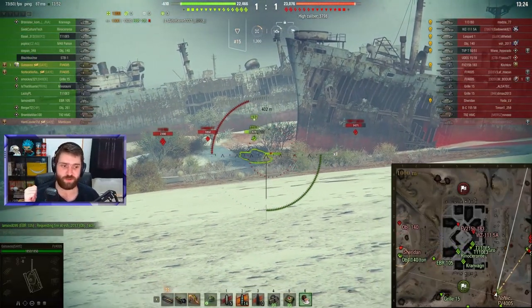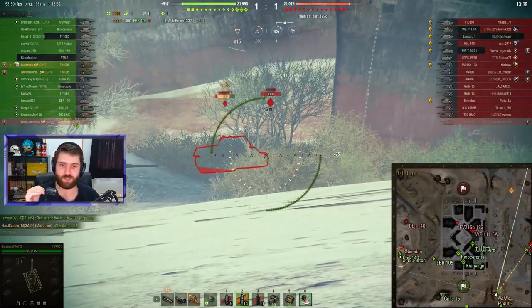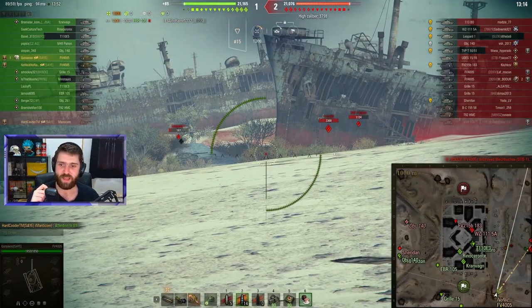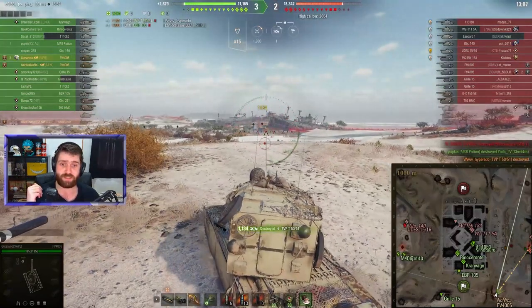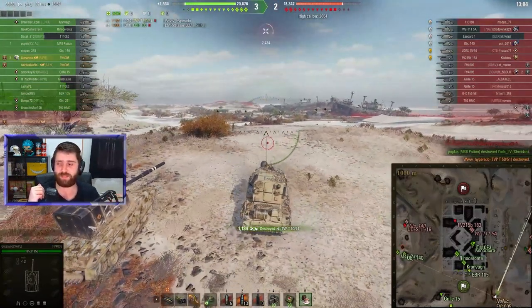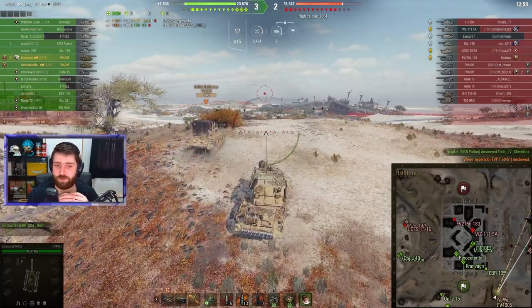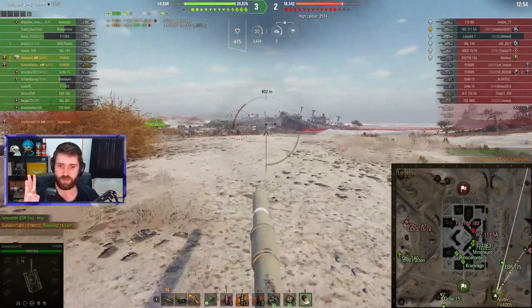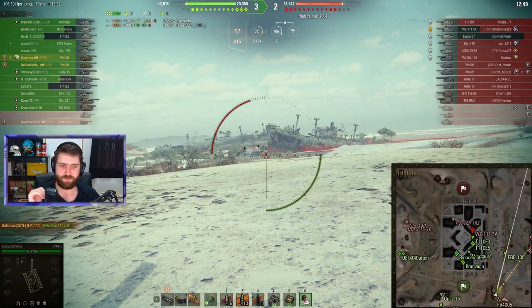Gustavo is playing on Ghost Town Standard Battle, South spawn, in a platoon with another FV4005 that just did 1,660 damage to the Leopard 1, and unfortunately with a Manticore that died earlier to an FV4005 as well. And yes, 1,134 damage into the TVP. This is actually a very interesting platoon — one of my favorites. If you have two FVs and a Manticore, you have the sneakiness of the Manticore and just the crazy damage of the FVs.